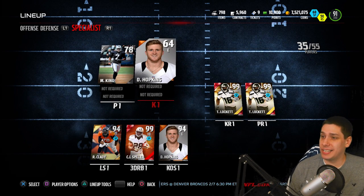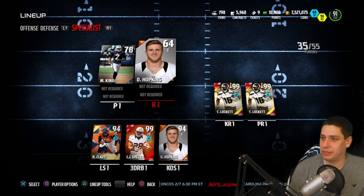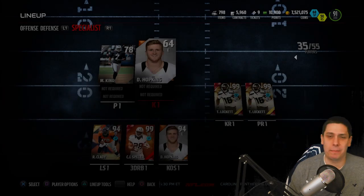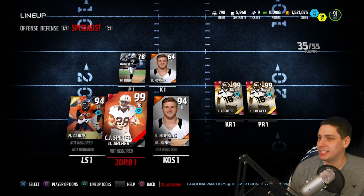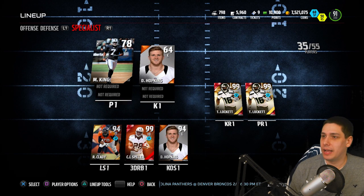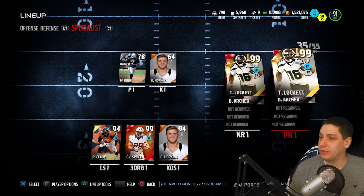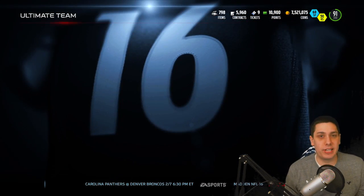At specialists: kicker Dustin Hopkins — nothing spectacular, I'm probably going to upgrade that, but 95 kick power is pretty solid. King at punter — obviously the speed is there but that's mainly for kick returns. We're rocking Tyler Lockett as our kick returner as well with Dre Archer, so really good players at the specialist positions.